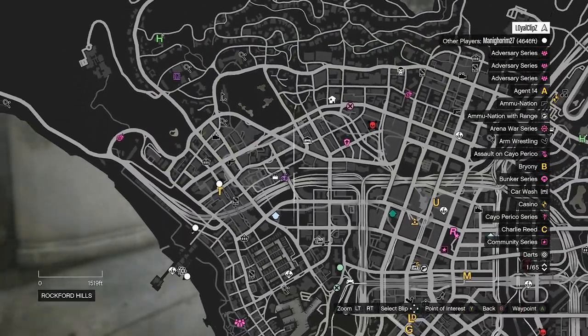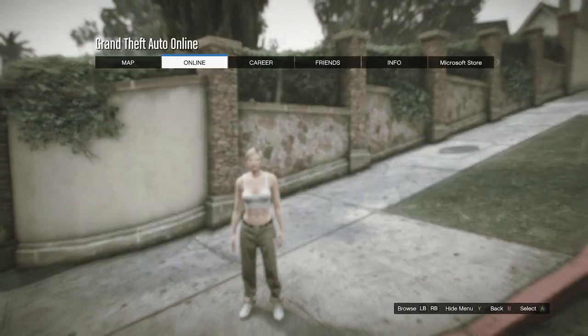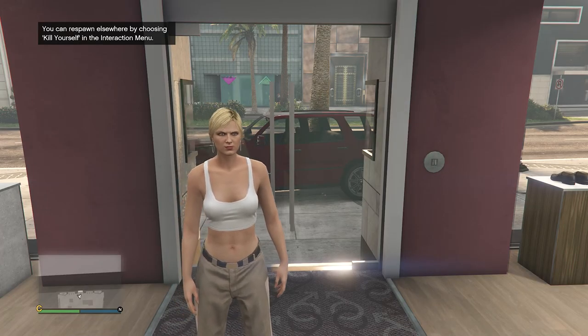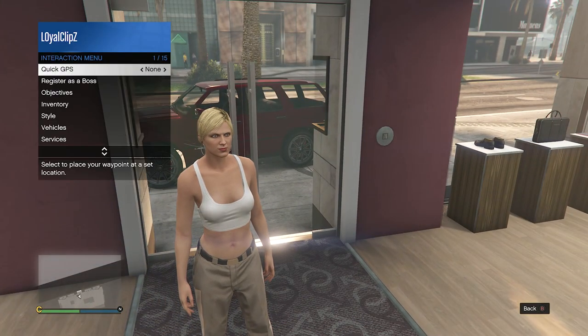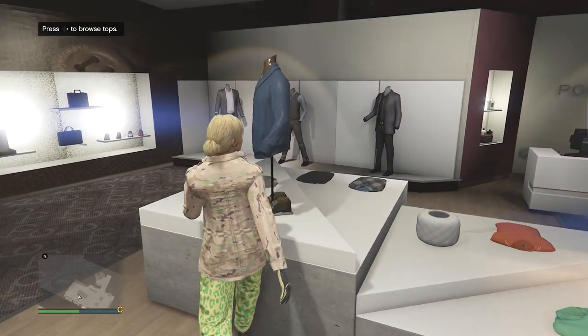As soon as you load into a session with your female character, go to a clothing store. If you don't have any clothing store logos on the map, go ahead and find a new session, then go to a clothing store. When you've made it to the clothing store, I'm going to show you how to make the components to get the yellow joggers. I already have the components made, so I'm just going to equip them on my character and then show you how to make them.